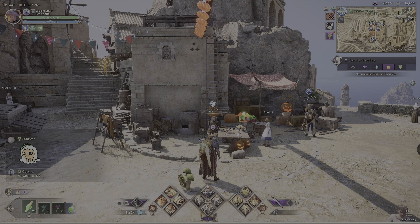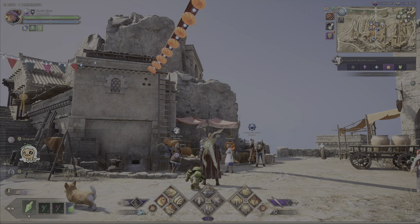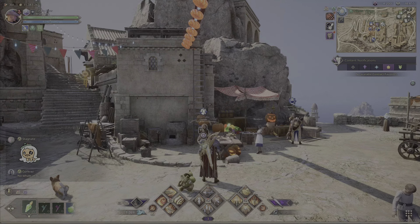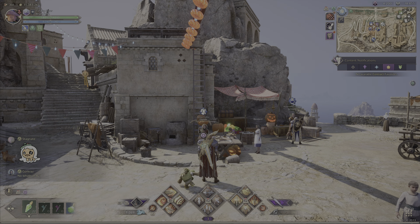Hey guys, welcome back to another Throne and Liberty guide. In this video, I'm going to show you how you can get free and easy Lucent by using the auction house. I'm going to be honest — I thought the auction house was not going to work. I thought people were only going to want rare items, but I've been selling blue items and it's really easy and really quick.